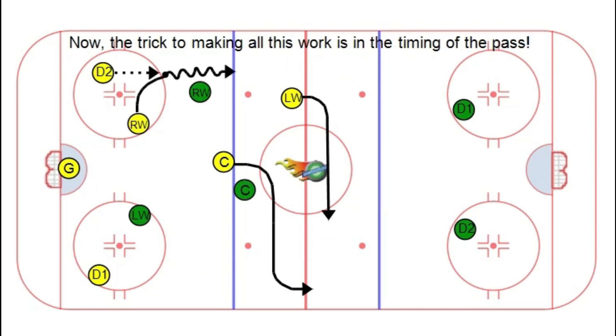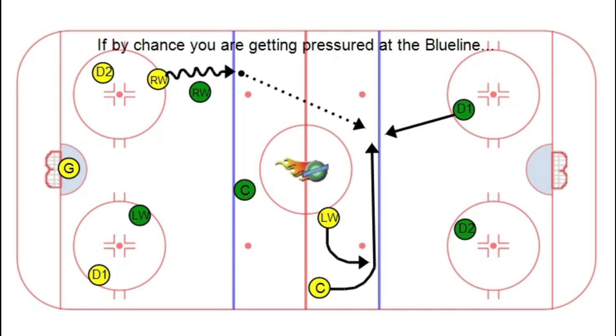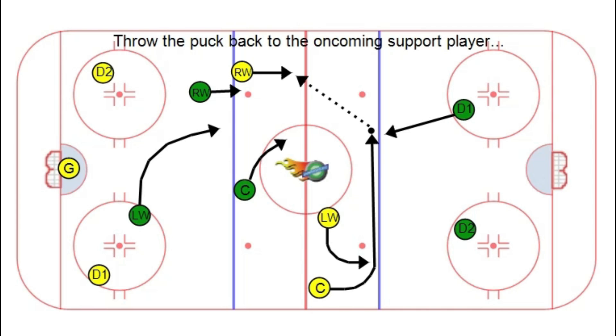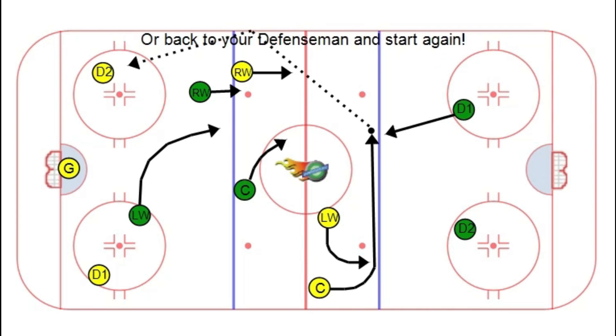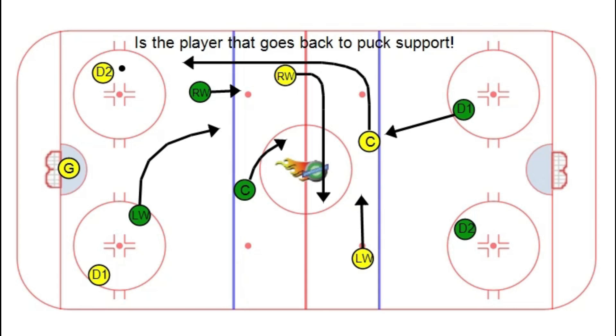The trick to making all of this work is in the timing of the pass. Keep in mind that passing — or head manning — is faster than skating. If you're getting pressured at the blue line and you can't penetrate it, throw the puck back to the oncoming support player or back to your defenseman and start again. The player that passed the puck back to the defenseman is the player that goes back to puck support.